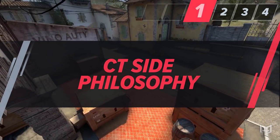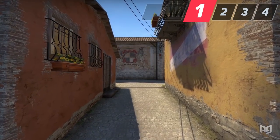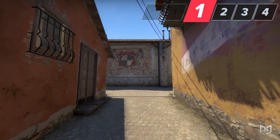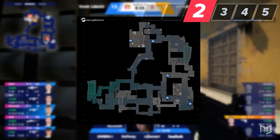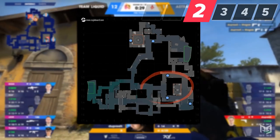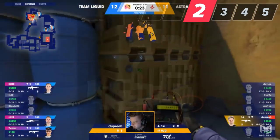As a CT you want to take advantage of the fact that the entrances to both bomb sites are narrow choke points. These areas are banana, the apartments, and the top of middle also known as brackets. If you can maintain control of these areas, the Ts have a very difficult time taking the bomb site. The standard CT side setup would often look like this: two players towards the B bomb site and three players towards A. The B players try to control banana, two players control brackets, and one player posts up on the pit to prevent flanking through apartments.